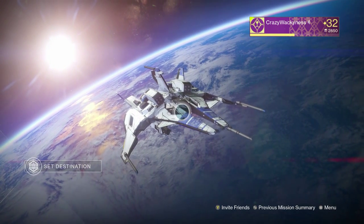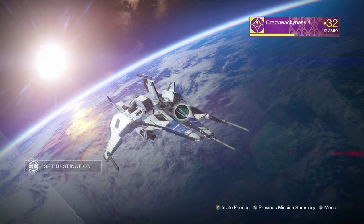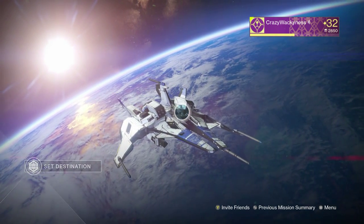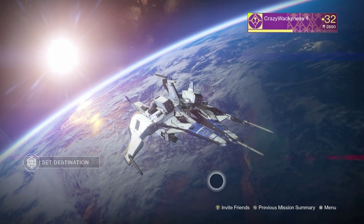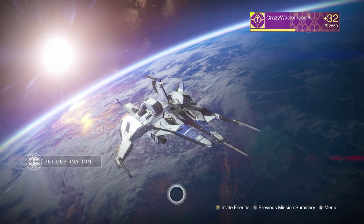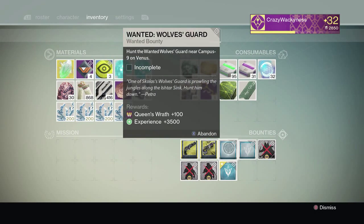My name is TotallyWacky. Today in the world of Destiny we got another bounty — they keep on combing those bounties. That's why I'm bringing you these videos, because if you guys have trouble finding it, I'm here to help you find the location. The wolf we're gonna hunt down today is Wanted Wolf's Guard. Hunt the Wanted Wolf's Guard near Campus 9 on Venus — one of Skola's Wolf's Guard is prowling the jungles along the Ishtar Sink.